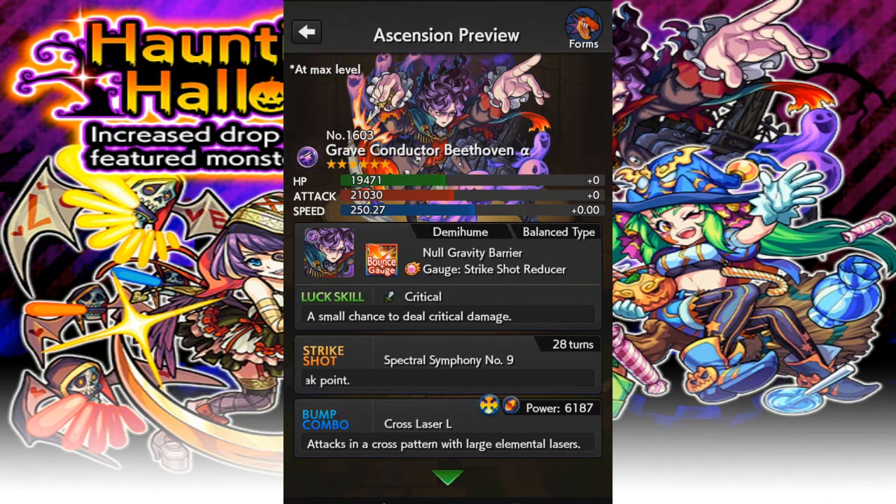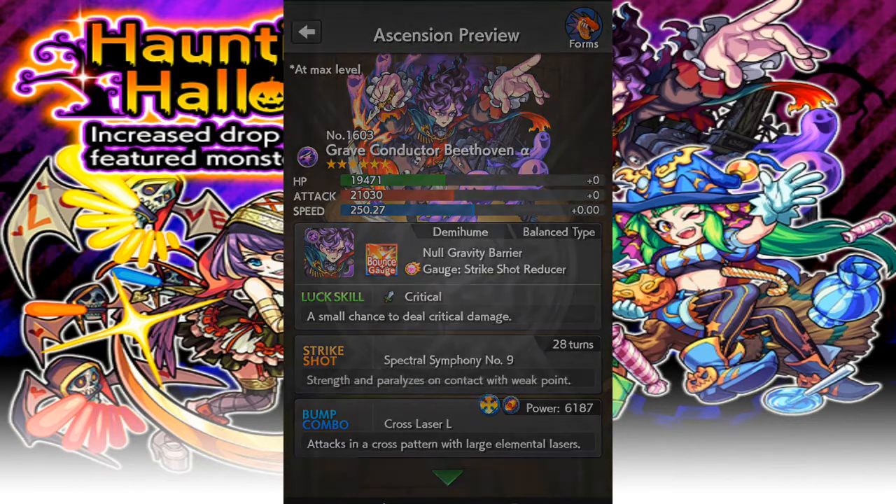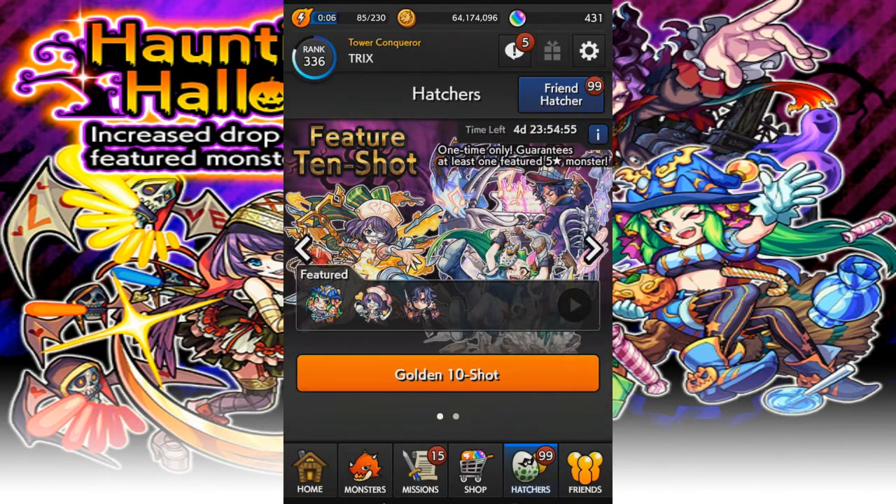No damage wall. Gravity Barrier, Strike Shot Reducer. Yeah, this one's not recommended. I wouldn't ascend Beethoven alpha — I would actually just devolve them.